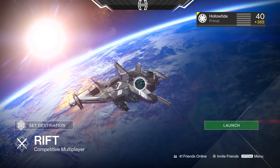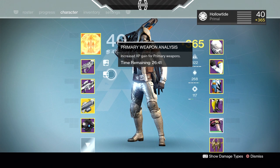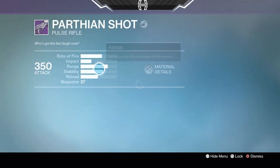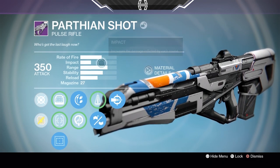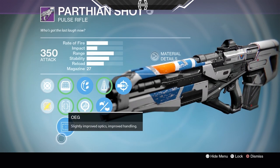Hello ladies and gentlemen, Hollow here. Today we're going to be using the pulse rifle you can get from the Vanguard vendor. It's called the Parthian Shot, and as you can tell it's got middle-of-the-road impact, a slower rate of fire, and we have Rodeo, Rifled Barrel, and Head Seeker on it.